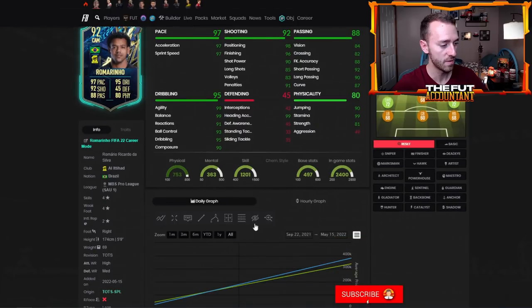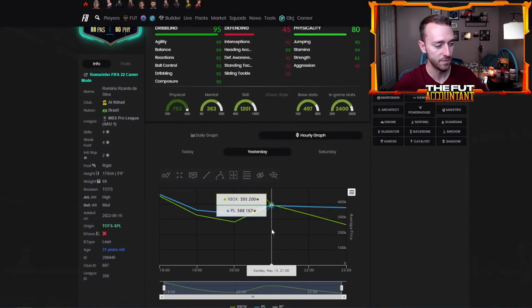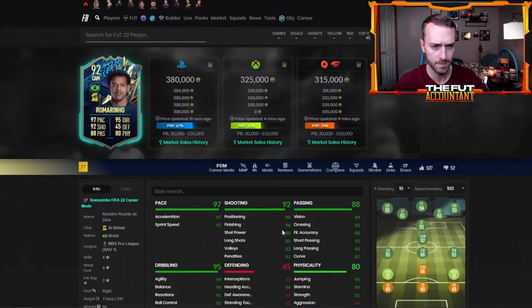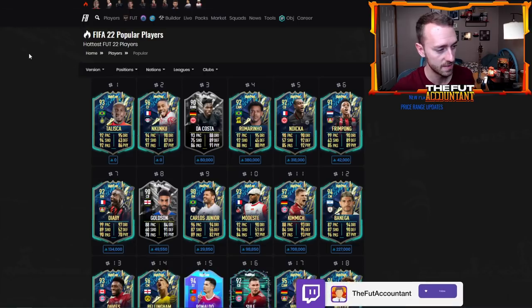Romarino was 380,000 coins — he was down to like 315 at his absolute lowest after a couple hours of lightning rounds, popped back up to 400 where he's been chilling. These Saudi League TOTS cards are really rare. Romarino is going to end up being a lot cheaper — they're going to be in packs next Friday when La Liga is out and get spammed with supply. So they're pretty expensive right now; this is going to be the most expensive they will be all week.